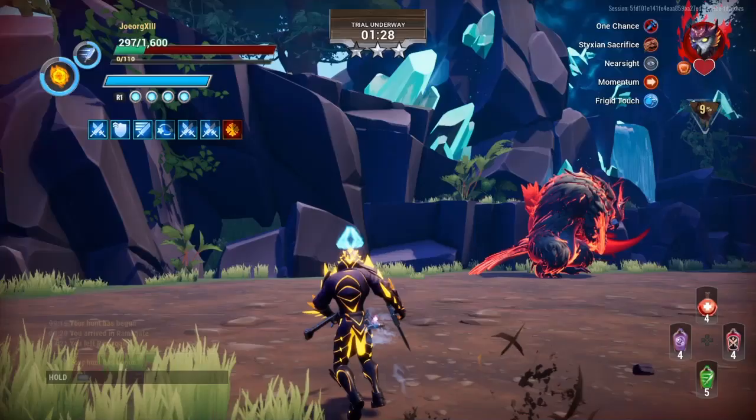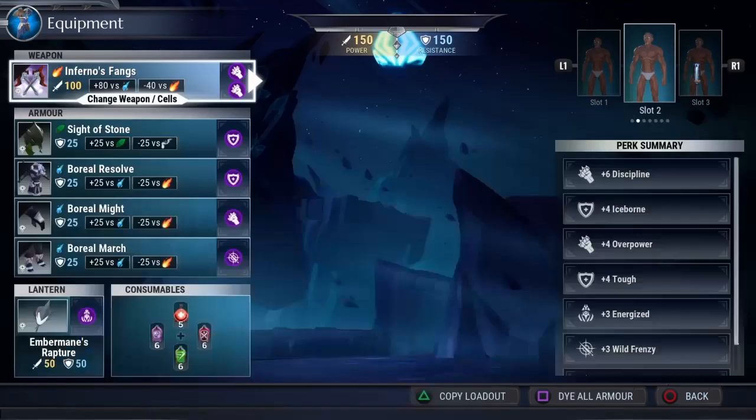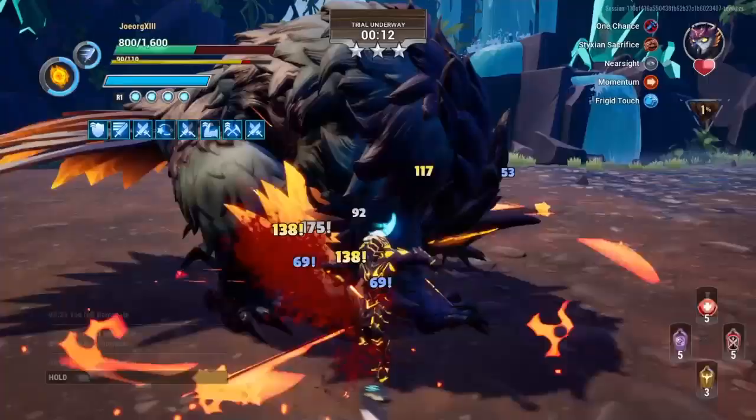Ideally for this, try to dodge and boop. I'm going to show you the loadout I'm using. Most of my loadouts are based on survivability as well as damage and discipline. Iceborne and Rage are perfect. Tough helps you have a tankier build, as well as Energize and Overpower — Overpower is ideal for when you're staggering the behemoth because it adds more damage.